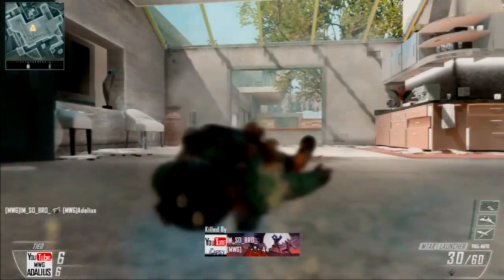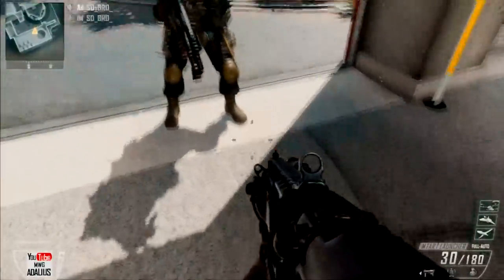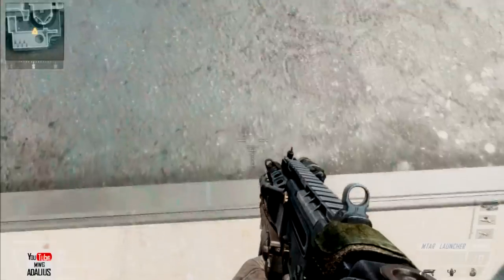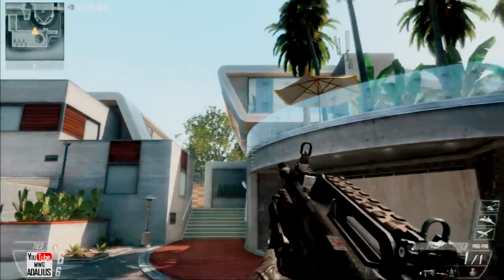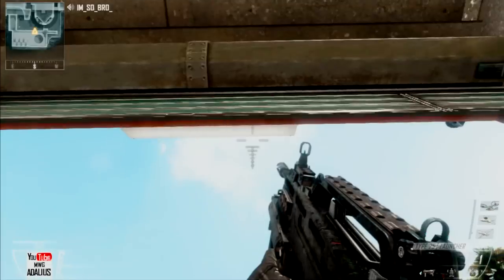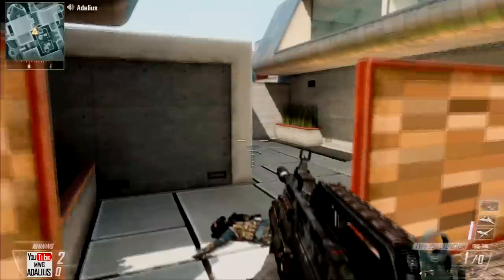This next one is great in hardpoint because the house with the kitchen becomes a hardpoint at one stage of the game. As you can see, you can launch a grenade directly through the windows right in the middle of the action. To do this, look for this line in the garage and line yourself up with that, then look at the edge of the window on the second story of the house. Line your crosshair up with that and go straight up until you see this light above you, then fire. You don't have to be as precise with this one because anywhere in the windows is going to take someone out.